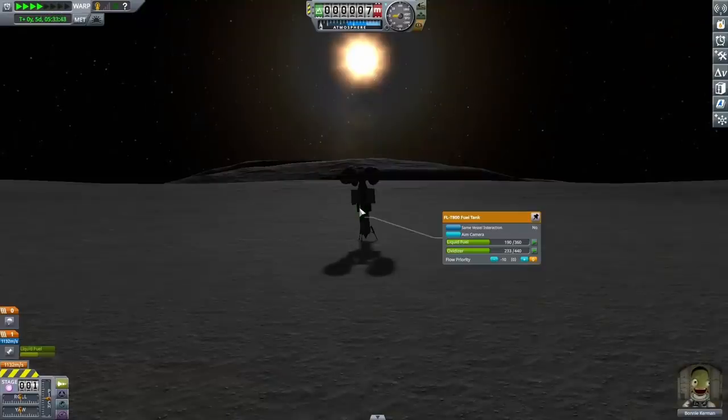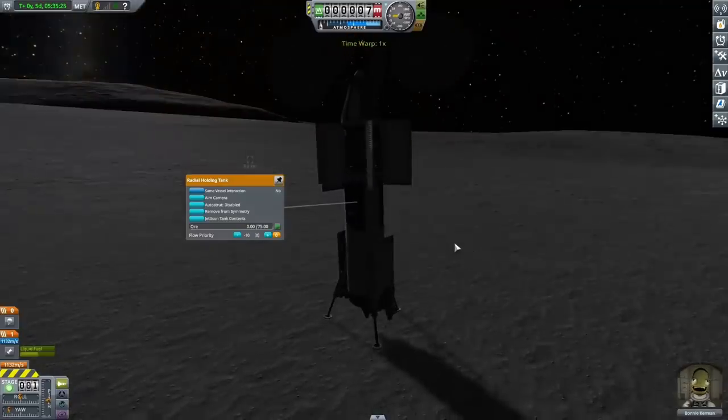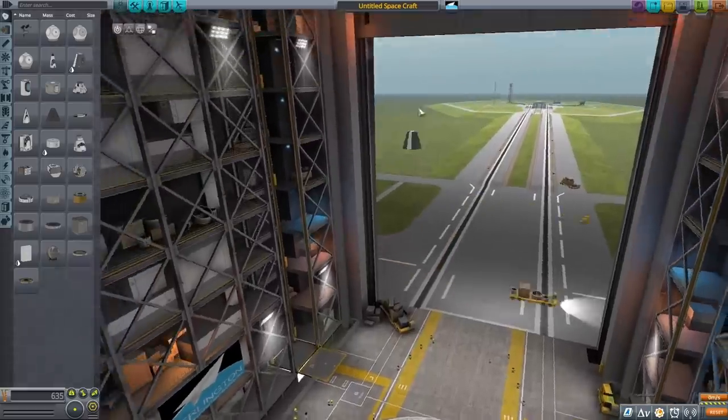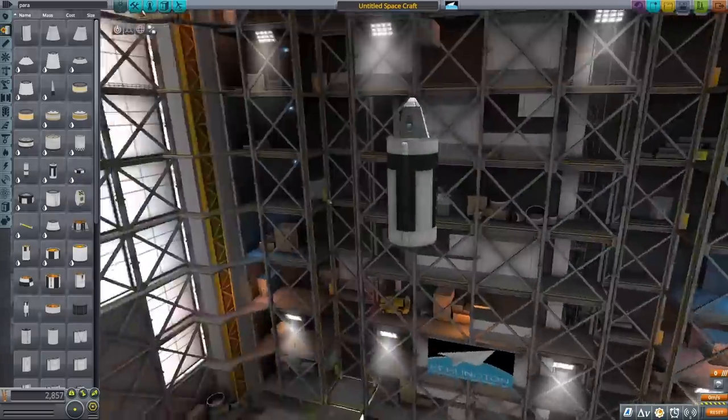Starting up the refinery, it's actually generating some liquid fuel and oxidizer, so it is working. It's just really slow and it used up a ton of ore. I'm not sure if I was supposed to hunt out a good location to land where there's better ore. When I'm landing on Val, there's not really going to be an option to circularize my orbit since I kind of have to land immediately, so where I land is sort of where I land. I'm kind of just hoping for the best here.